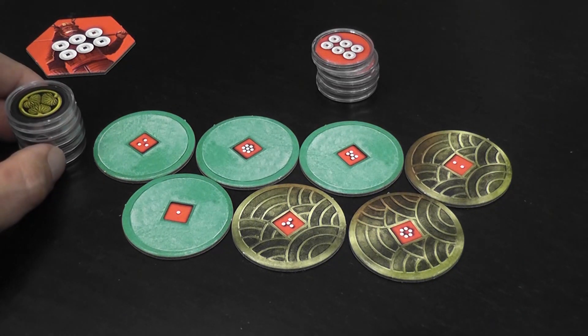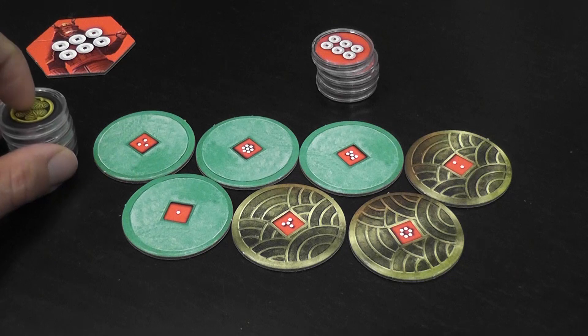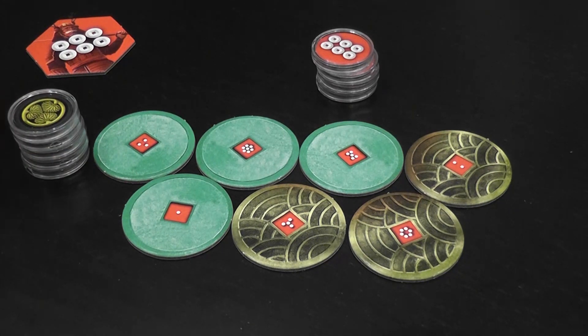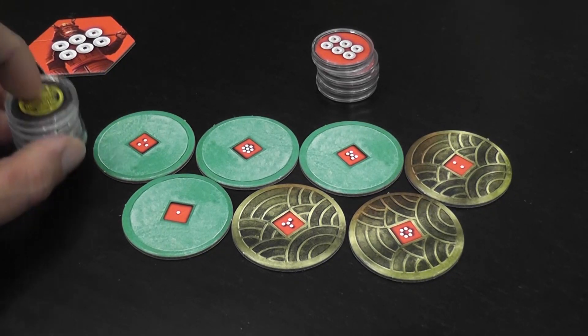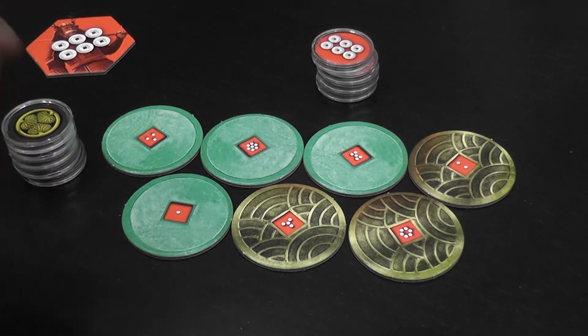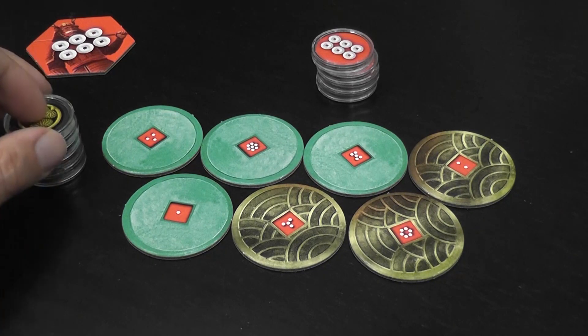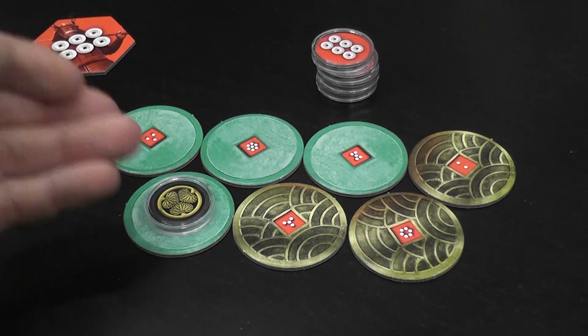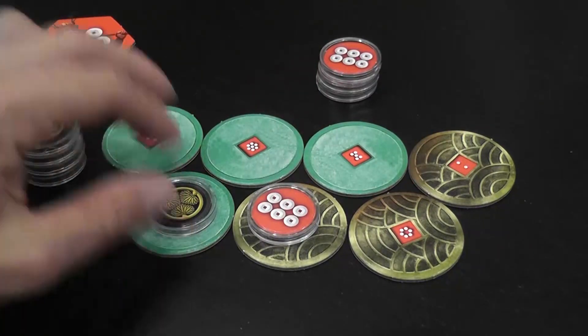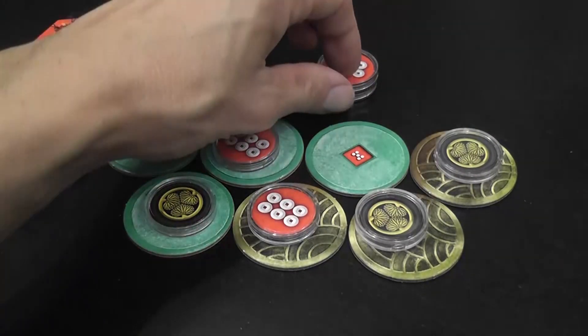The decisions are less obvious than they may look at first. You think: I put this here, the opponent puts there, I put there — boom, I win. Then you realize there are more wrinkles, more things that can happen. I would say play three times — not once, not twice. Jump into the mini-game with deploy, move, and fight; to me that's really where the game shines. I thought it was going to be a five-minute filler to play with my daughters, and it is — but there's more fun to be had.